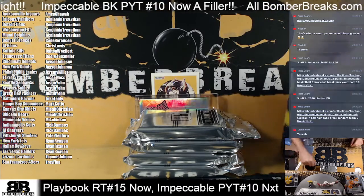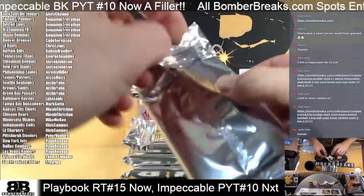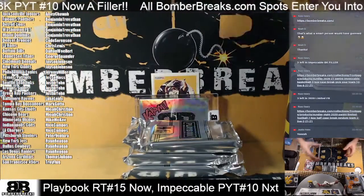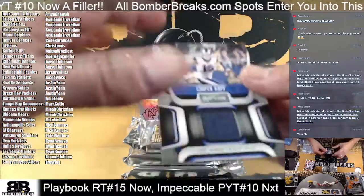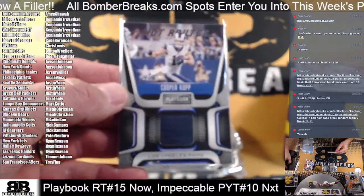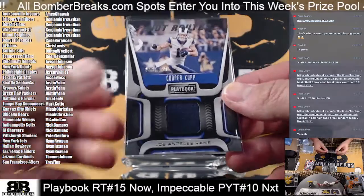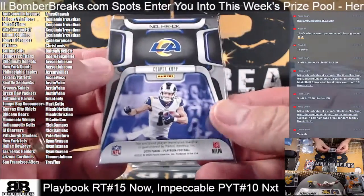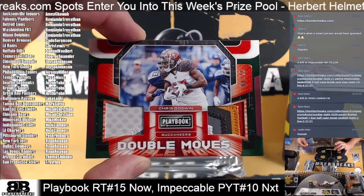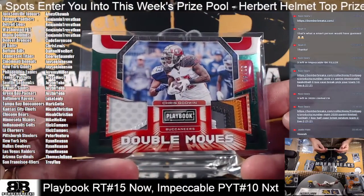Alright, good luck guys. Let's see what is in store in these four boxes. First one out is the Rams, going to Chris. That's a Hot Route! Hot Routes — number 283 of 299, Cooper Cup. And for the Bucs — oh, nice card — Chris Godwin, 32 of 49, multi-color booklet. Man, isn't that pretty. Bucs, Mark got that one. Double Moves.